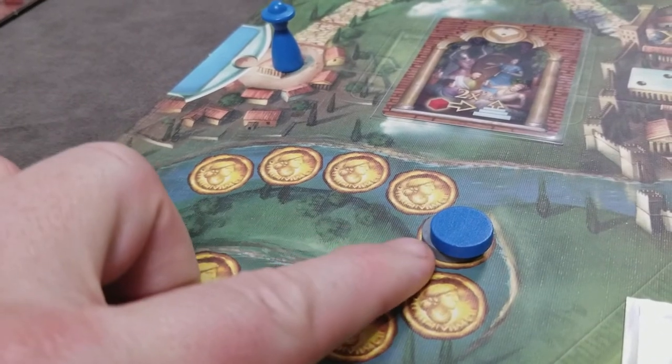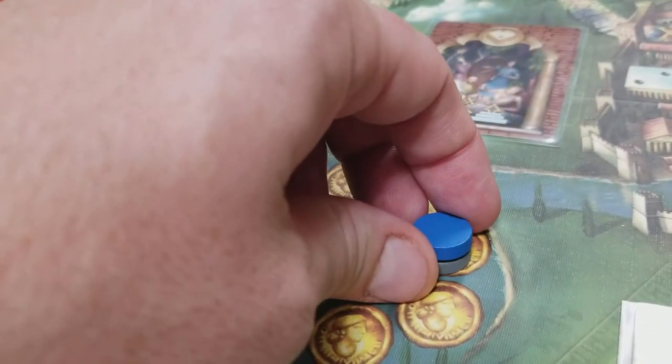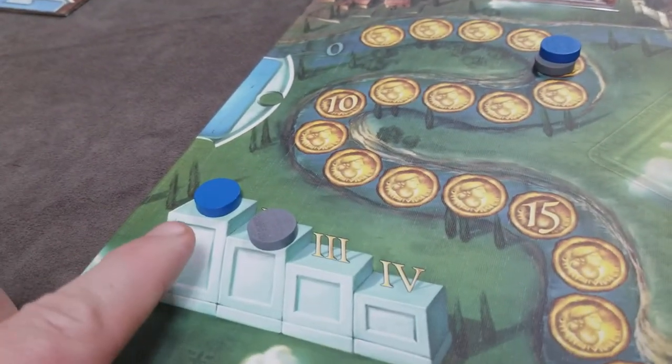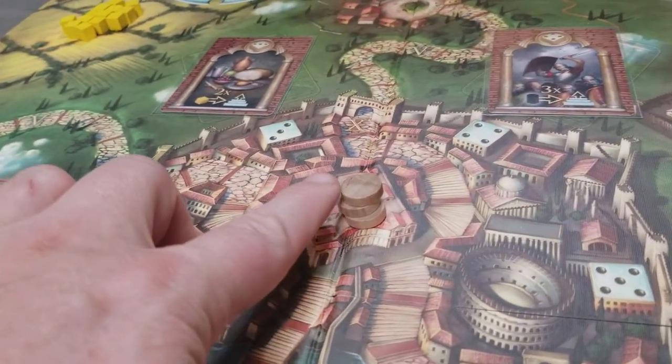For all players, you'll put their disc on value 5 of the money track, so all players start with 5 denarii in the game. Then you'll randomly determine the turn order and place the discs accordingly. You'll put 3 privilege discs in the center of Rome.